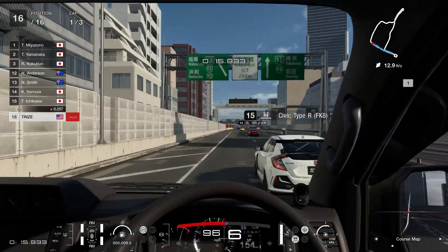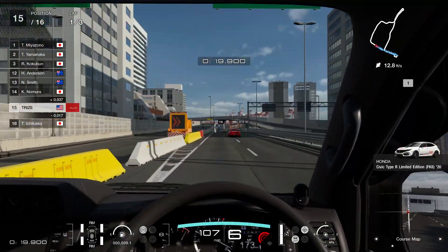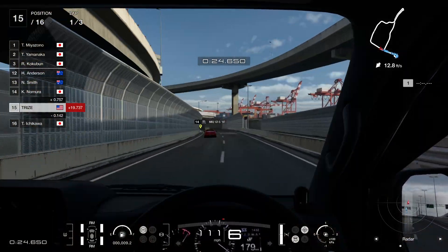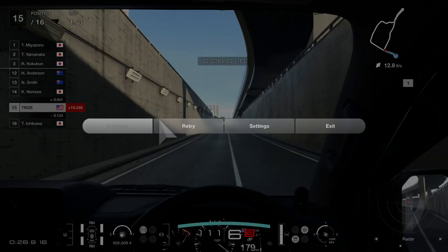We're gonna reach top speed right about now. Pass the Civic — gotta deal with the Civic Type R, the FK8. We're topped out. I think I should adjust the top speed — let's get out of here and try to tune the gearing. The top speed is set to 140 kilometers per hour, which is under 100 miles an hour.